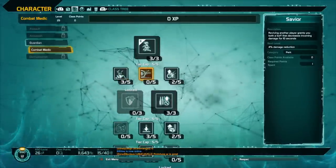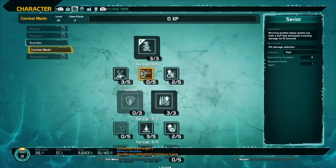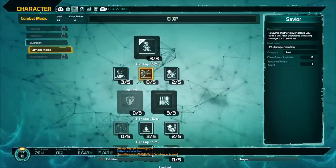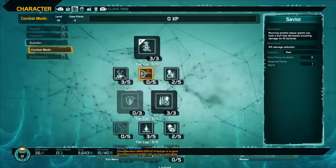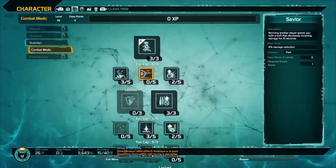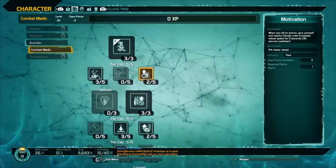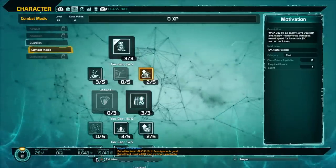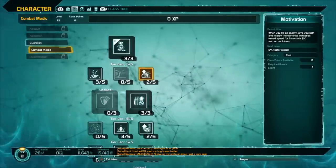Savior means reviving another player grants you both a buff that decreases incoming damage for 10 seconds, starting at 4% — but you have to actively revive someone, it doesn't happen automatically. Motivation means when you kill an enemy, you and nearby friendly units get increased reload speed for 5 seconds with a 30 second cooldown. I put a few points into it because reload speed is pretty nice for putting out more damage.